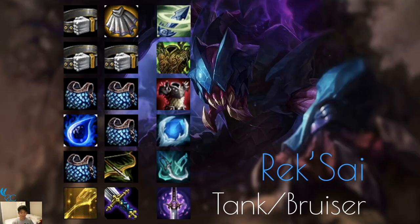Rek'Sai is also a Tank Bruiser and gets the same items: Zephyr, Warmog's, Thornmail, Frozen Heart, Phantom Dancer, etc. You can make him a Youmuu's user since Kha'Zix is an Assassin. Most likely you won't be putting items on Rek'Sai specifically because if you're building Rek'Sai you're also building Cho'Gath, and you'll want to put those items on Cho'Gath instead.